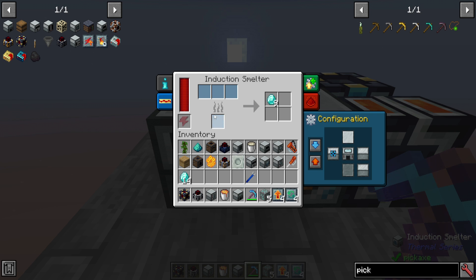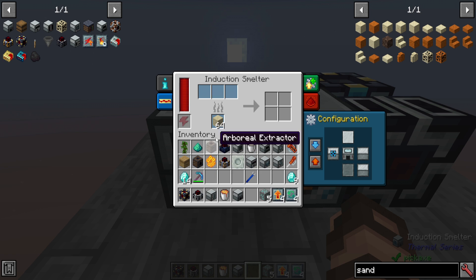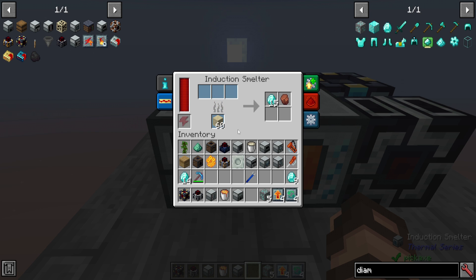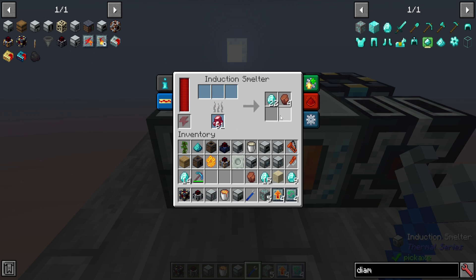Why would I bother using an induction smelter? Well, it's all in the catalysts. Let's take out these old diamonds and keep them off on the side for our original process — this is what we got with the fortune three pick. We're going to put in some sand and five diamond ore and see what the result is. As you can see, at the cost of just a few pieces of sand, we now have 15 diamonds and some rich slag, which is a drastically improved result. Now let's switch this out — putting in some cinnabar and five diamond ore. Using up three of the cinnabar, we were able to process those five diamond ore into 22 diamonds and four rich slag.